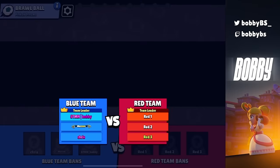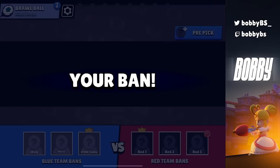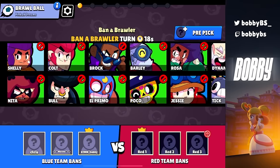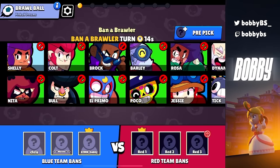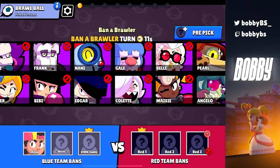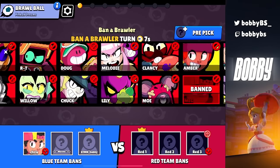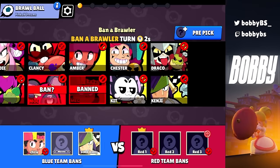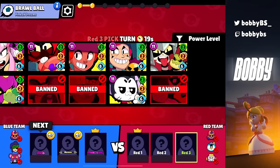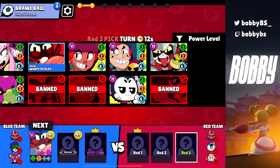I know what you guys might be thinking — he's a pro player, of course he can win — but I'm not doing anything crazy. I'm literally playing Barley and Larry and it's just free wins and super easy. Nobody — none of the pros — really play ranked and take it seriously, so it's not like you're facing anyone who's just gonna skill-diff you. Again, same rule: they have first pick so we want to ban these two brawlers. Banning correctly is a big step one to winning the game, because if you ban incorrectly the other team gets a free comp.